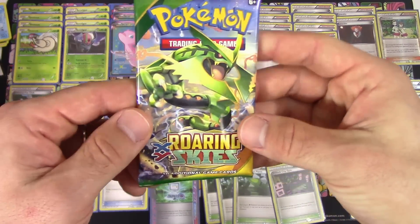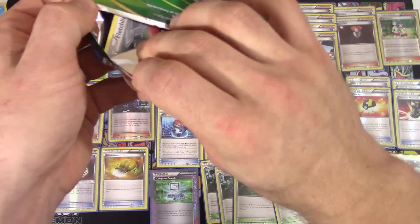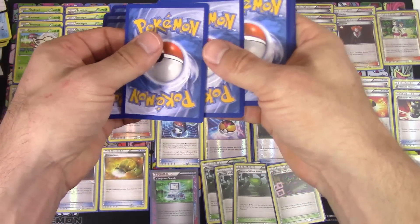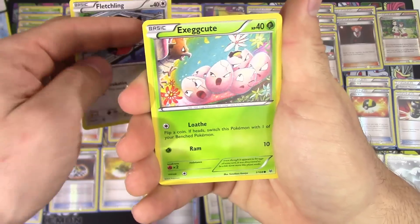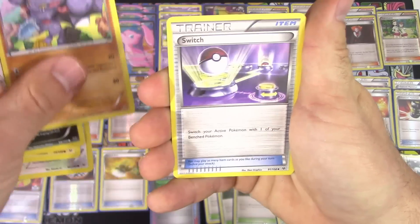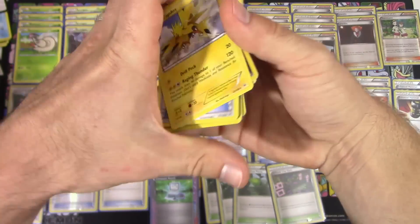Our final pack is the Mega Rayquaza pack of Roaring Skies — still trying to hunt down more Shaman, but whenever you open up Roaring Skies it's always the hunt for Shaman. The final pack contains: Fletchling, Exeggcute, Taillow, Electrike, Bagon, Healing Scarf, Gliscor, Switch, Reverse Holo Bagon, and a Zapdos non-holo rare.